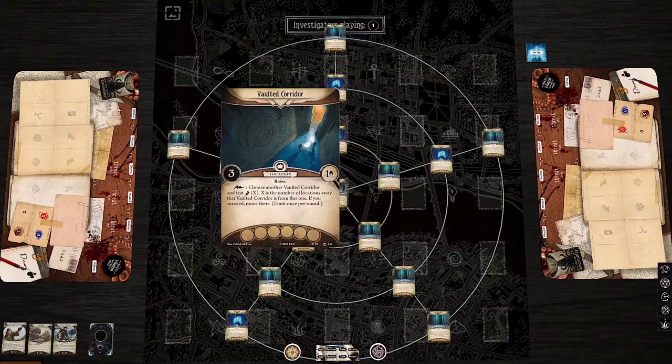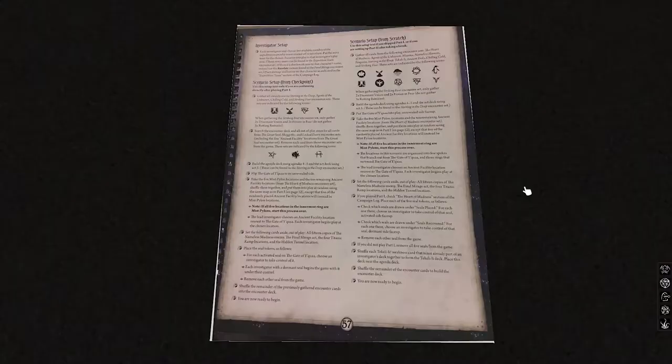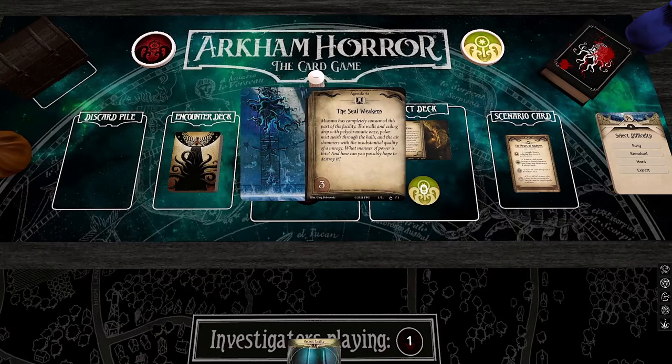The Vaulted Corridor lets you choose another Vaulted Corridor and test X Agility, where X is the number of locations away, and if you succeed, you move there — limit once per round. Keep in mind that limit once per round is not a maximum once per round for the global action economy; it just applies to this one ability on this location. So you can't just bounce back and forth between two indefinitely. But it is a free triggered ability, so it's nice and quick. Nothing else notable is happening during setup, so let's begin.